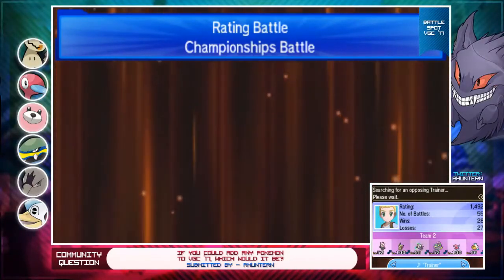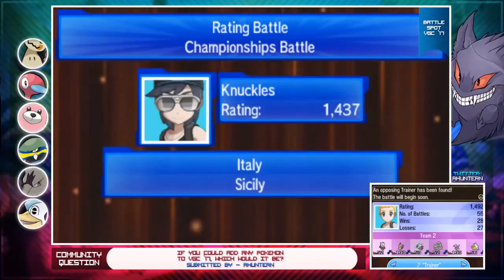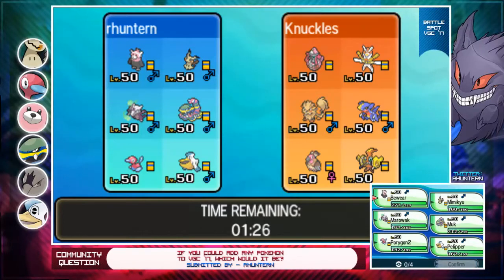We are at a pretty low rating, which I'm kind of confused about. We were in the low 1600s when we lost and after like two losses we went way below 1500 - that usually doesn't work that way. I was watching Alex Ogloza who was in the 1900s fighting a 1500 person, and losing would have brought him down a lot. Maybe we just happened to fight someone at a lower rating who just started. Anyway, we've got Lele, Kartana, Garchomp, Arcanine, Mandibuzz, and Koko.